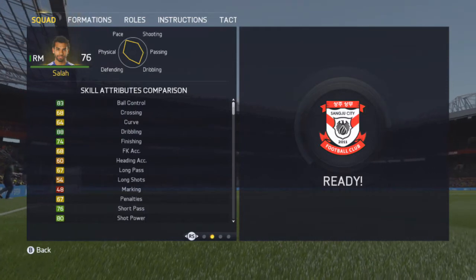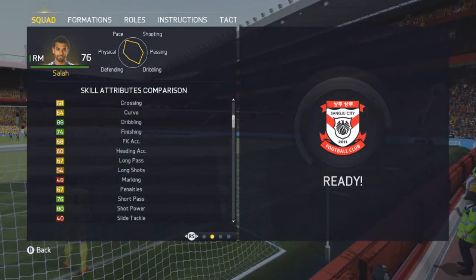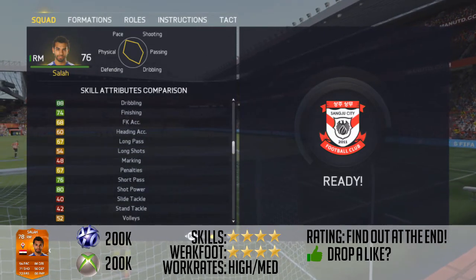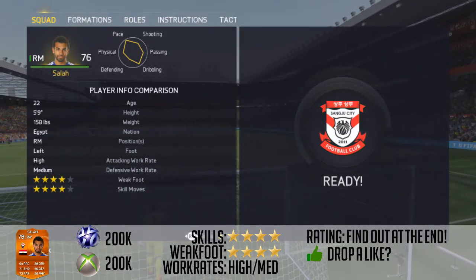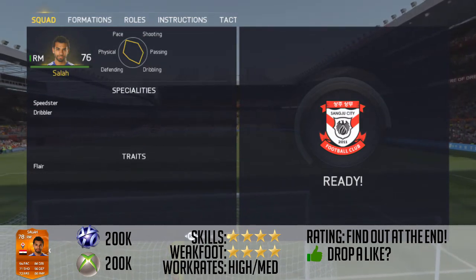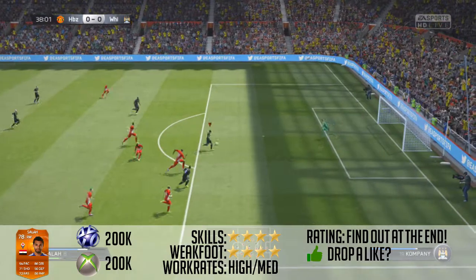92 acceleration — that is freaking amazing. 74 finishing, 88 dribbling in game, 80 shot power, 76 short pass and 52 volleys. They're not the brilliant stats, but for 200k this guy literally plays like the cheap third in-form Robben. With the speedster and dribbler special, plus the flair trait, it actually makes him so quick in game.